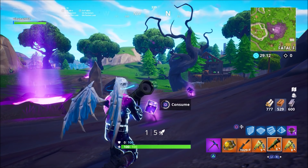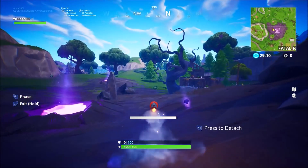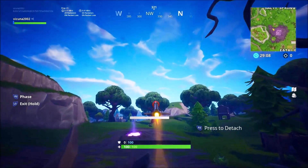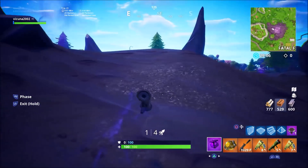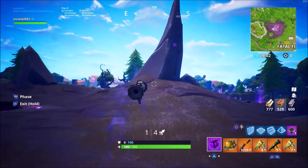Real quick, I'm going to be showing you guys how the glitch is done again. As soon as you consume the shadow stone and it's up in the air, go ahead and spam the shoot button for your guided missile. What should happen is you should be able to shoot a rocket, and as soon as you detach it you should be in shadow mode — as you see here.